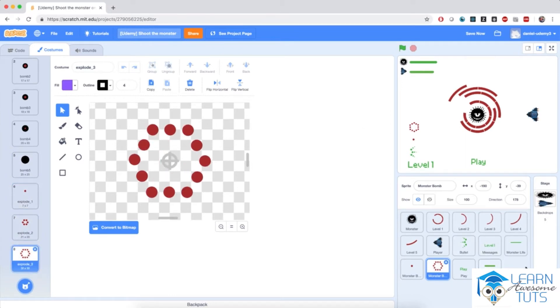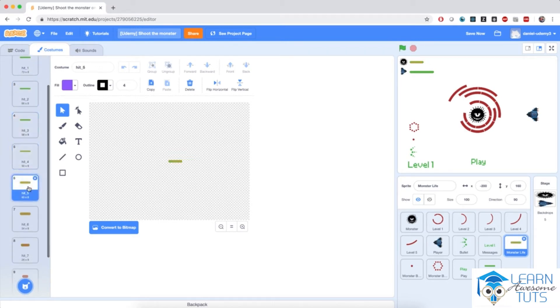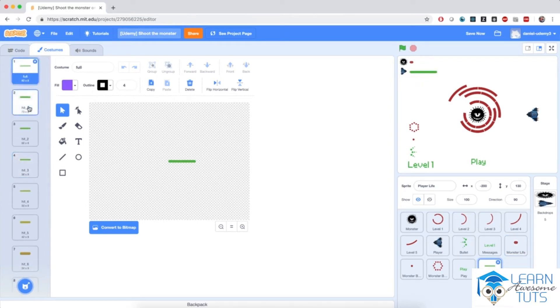Then we have life sprites for the player and the monster. For example, the monster life starts from full and goes all the way down. As the monster life depletes, the color of this sprite changes from green to red, which is also the case for the player life — starting green and depleting all the way to the left, becoming red as the monster hits us.